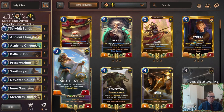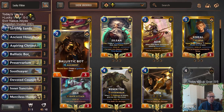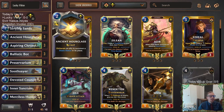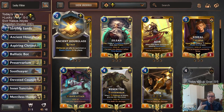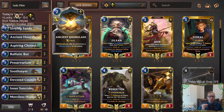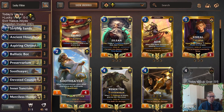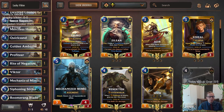We're only playing Victor as our only champion to ensure we draw him. Profiteers work perfectly in our deck for two reasons: we get the Lucky Find, which is great with Victor, and it has five power to help start our Reputation for Inner Sanctum. We have Soothsayer to grant Victor Spell Shield - another way to get a keyword on Victor. We have Devoted Council because hopefully we level up Victor by playing created cards from Lucky Finds, Hex Core Foundries, and Ignitions from Ballistic Bot.